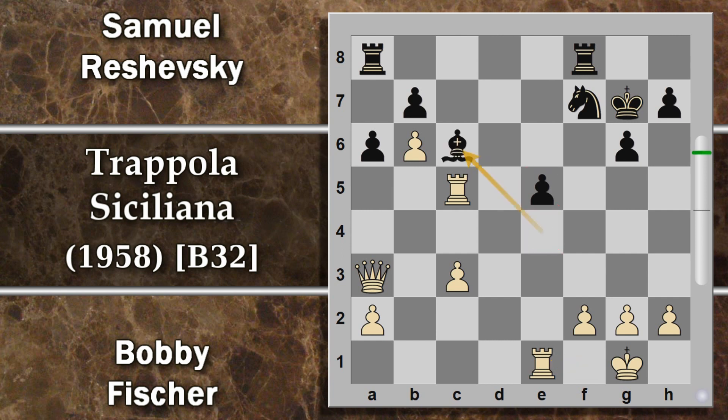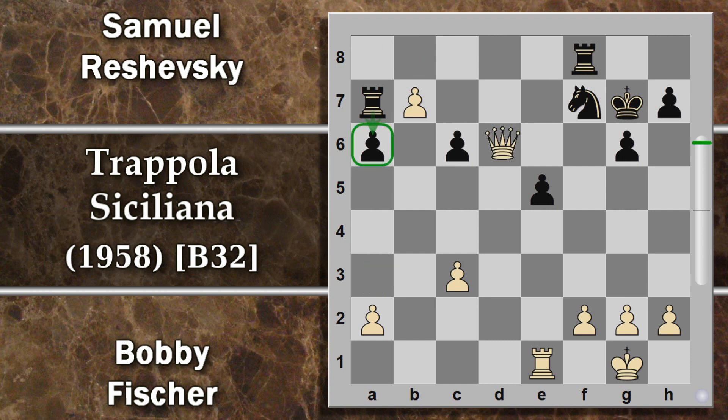L'alfiere si sposta, il pedone è ancora sufficientemente difeso dal cavallo. Però qui è il momento difficile di chiudere i giochi, perché tutto questo rimpallarsi di pezzi l'ha un pochino scocciato, e Fischer decide di fare un altro sacrificio. Torre per c6, per togliere di mezzo l'unico pezzo che stava un pochino intralciando i suoi piani. Quello che ottiene il bianco in cambio per questo sacrificio di qualità è intanto il pedone b7, che va a dare fastidissimo alle torri, fa perdere ulteriori tempi al nero.